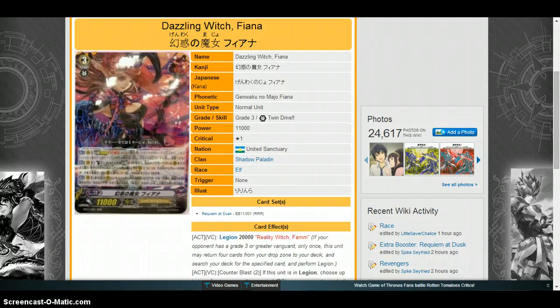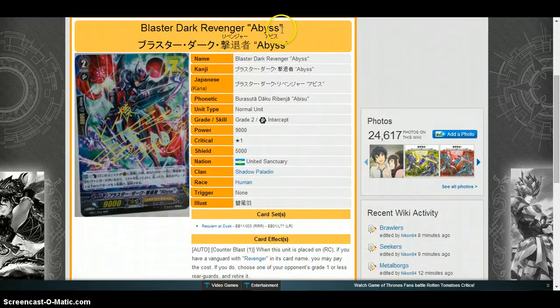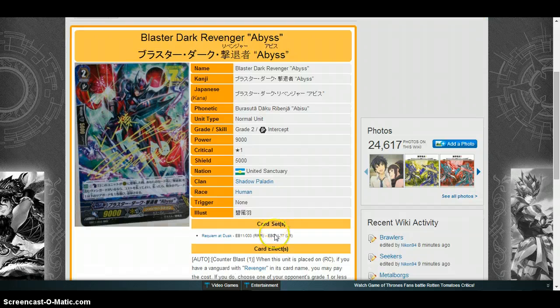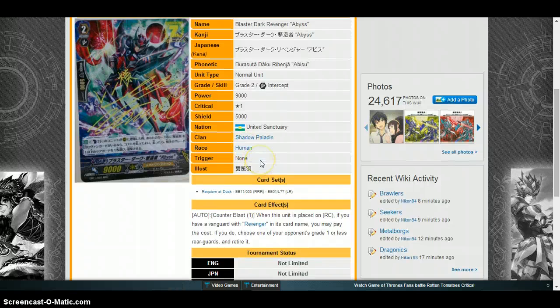Moving on, we have Blaster Dark Abyss. The art is really shiny and sparkly — I kind of disliked it at first but it's growing on me. It's pretty much like Blaster Blade: counter blast one, when this unit is placed on rear guard circle, if you have a vanguard with Avenger in its card name you may pay the cost — if you do, choose one of your opponent's grade one or less rear guards and retire it. You'll see a lot of Revenger and Abyss in this set, which is really good.